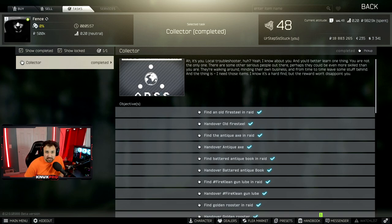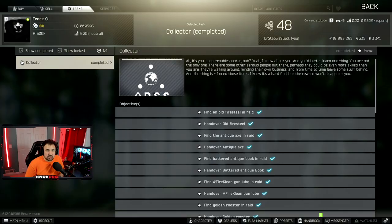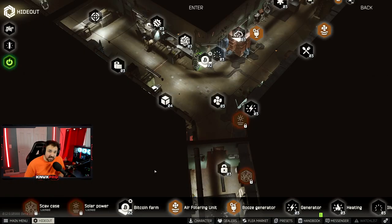There are two spots in the game where you can loot a whole bunch of safes at one time. One is on Customs in the dorms area — there are five safes: 214 and 204 in the three-story dorm, and 105, 110, and 114 in the two-story dorm. They all require keys, but the keys are pretty cheap. The second spot is on Shoreline at the cottages, where you can loot four safes — two unlocked safes, one requiring a key, and one free to loot.